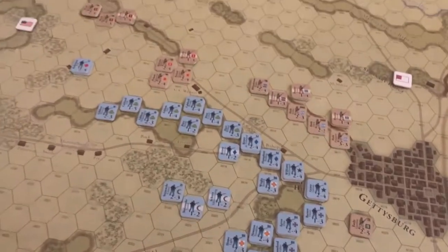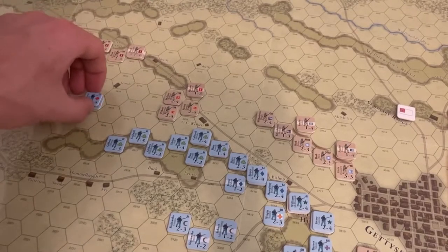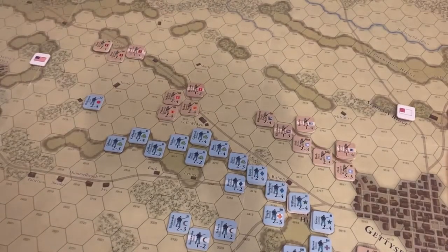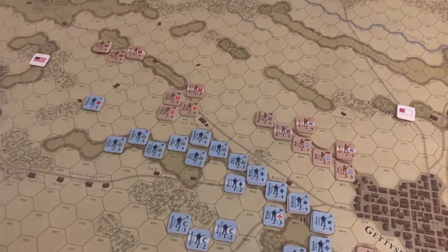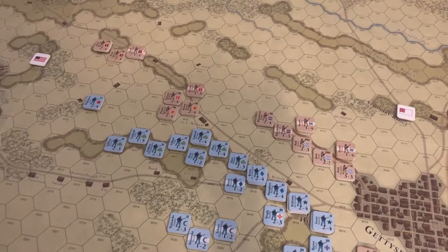We've got just a couple chits left, and the Confederates are going to have to make big decisions about whether it's worth the swing south or if they should just hit Cemetery Ridge midday. I think early afternoon is the earliest we can use the Longstreet chit to activate any three formations. There's also a rule about putting together a grand battery where certain Confederate artillery chits can be used on the attack.